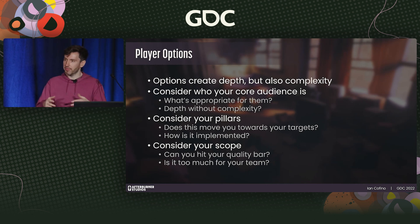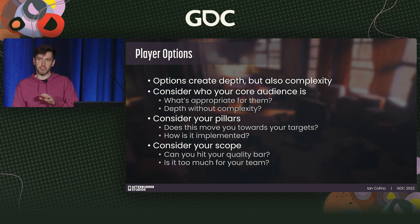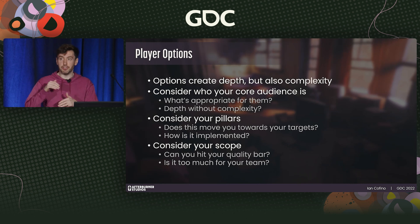Ultimately, player options will make up the core of your combat system. Plan to spend time iterating and refining the basics of your system before starting to add additional layers.